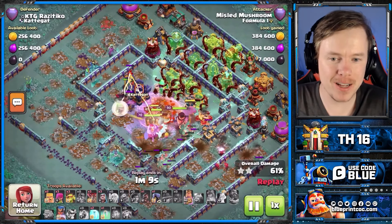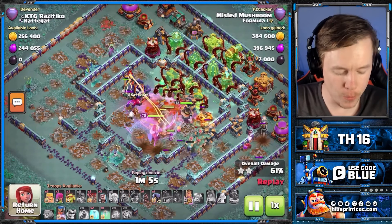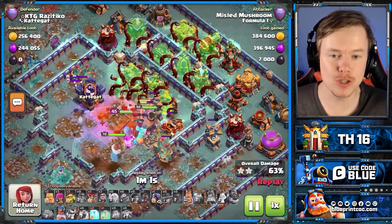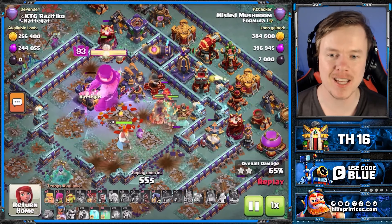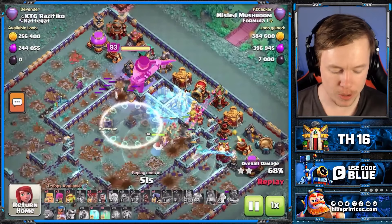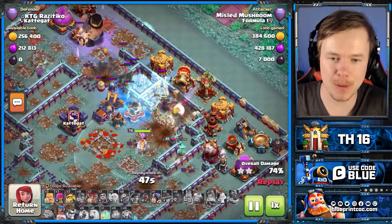We are taking damage from the Poison effect, but we aren't taking damage from all these back-end defenses. The Poison effect actually slows you down, which is a good thing, because I'm trying to time it so that the defenses are visible as soon as it all opens. And that worked out perfectly. We've got the King ability on the top side doing great work, and we've got the RC ability on the right about to come in. We freeze the Monolith one more time.